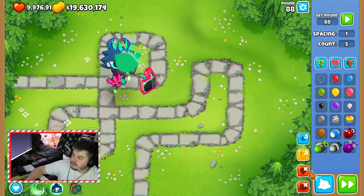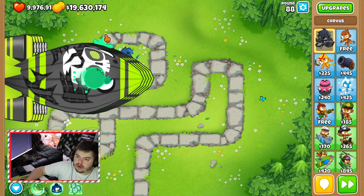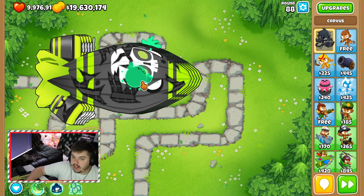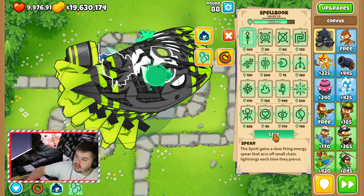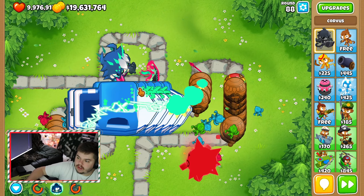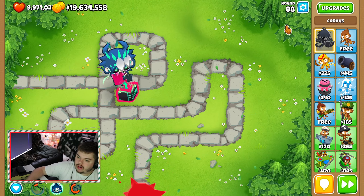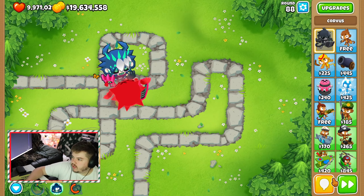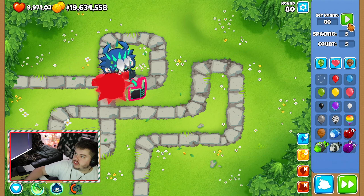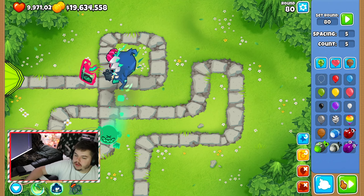I don't know what the hand does, because it doesn't look like it slows them down. But I did notice that when purple balloons were out, the hand allowed his companion to hit them — so there's some sort of correlation there. The hand, on the other hand — get it? — I don't know. Let's use these abilities. That's pretty good. We're going to burn just so we get the mana regeneration. He is having an issue right now. I thought all these ceramics would be basically one-shotted, but I wonder if it's because we're at a later round.